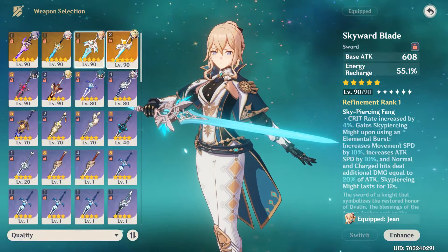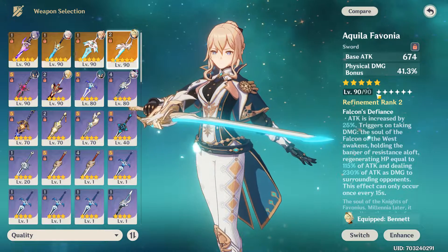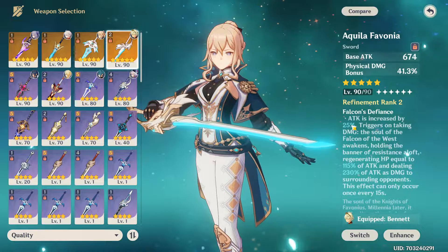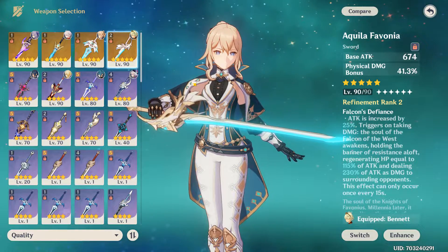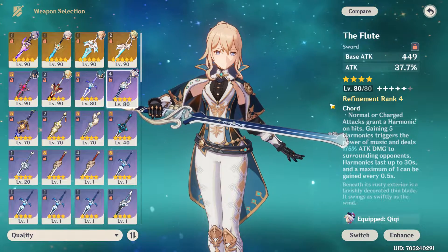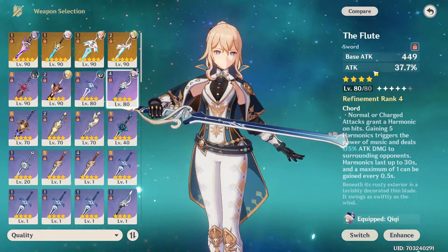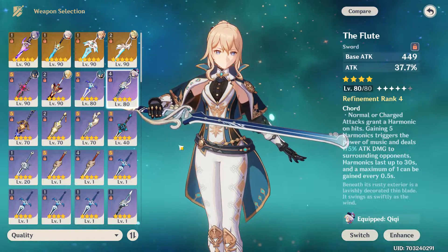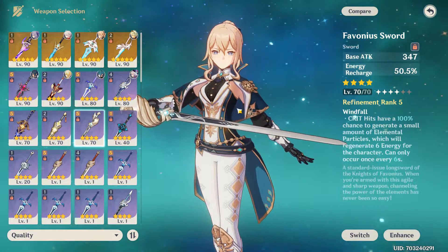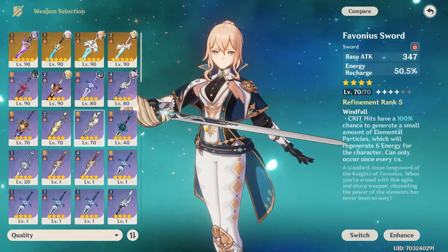As for other weapons, there's the Aquila Favonia — another great weapon for the base attack increase, and the additional attack increase here, 25% at refinement 2 (I think it's 20% at refinement 1). For free-to-play weapons, you can get the Flute just by summoning — another great option, a lot of attack, gives attack percentage as a secondary stat. The Favonius Sword is also nice — it gives a lot of energy to the party and lots of energy recharge, so that's another great weapon.